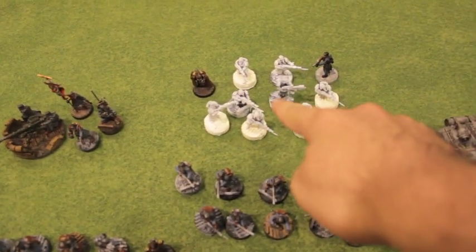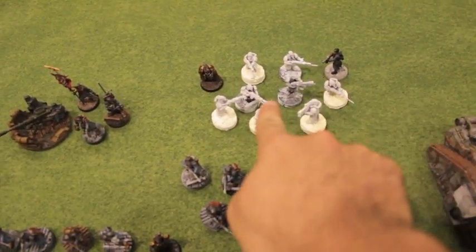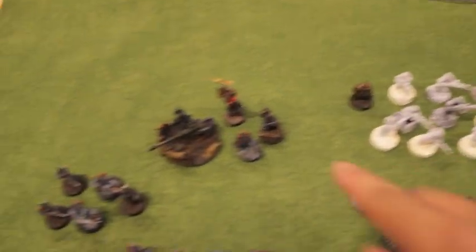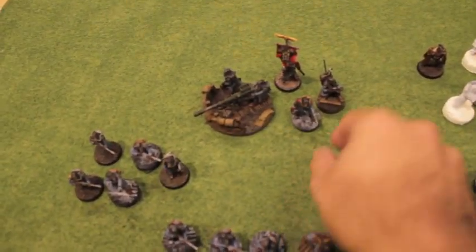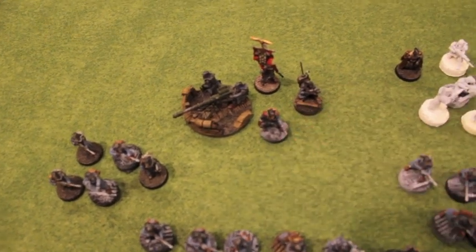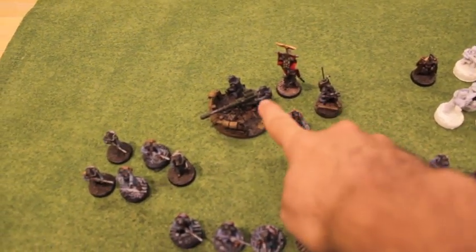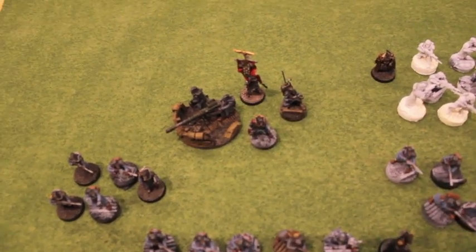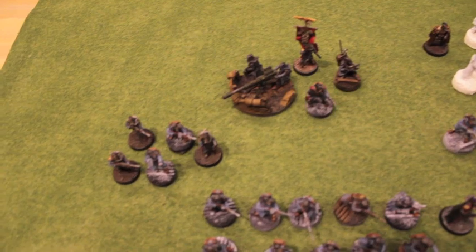Here's my Vet Squad — I've got three Flamers in there and they're gonna go in the Chimera. Company Command Squad: I gave my Company Commander a Power Fist to help him punch some Eldar in the face. We've also got a Vox, an Auto Cannon team, and the Regimental Standard, which should help if we have to take lots of morale and pinning tests.